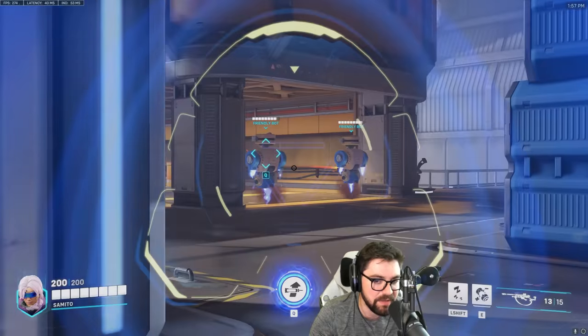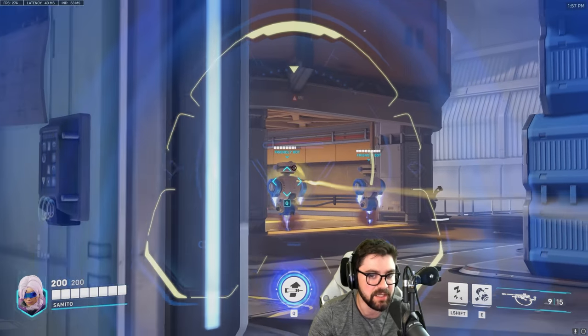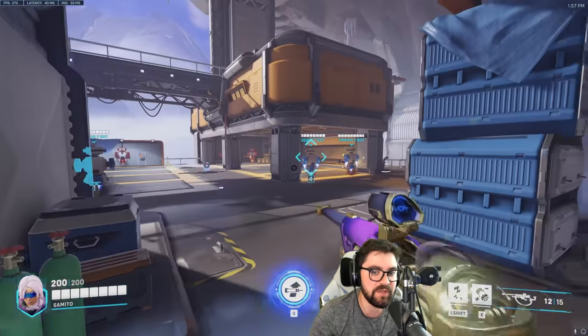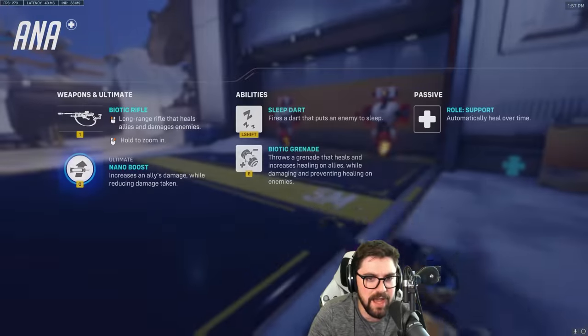I'll talk about positioning and when you want to scope in later. For example, if enemies are poking you, back inside out of their line of sight and scope in, because if you are scoping in, you are an easy target to hit. So you have to be very careful. You can strafe and heal if you have good aim, but if somebody's in trouble, I like to scope in and look for the quick scope to get them back up.